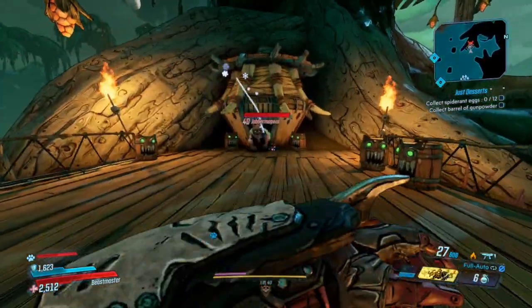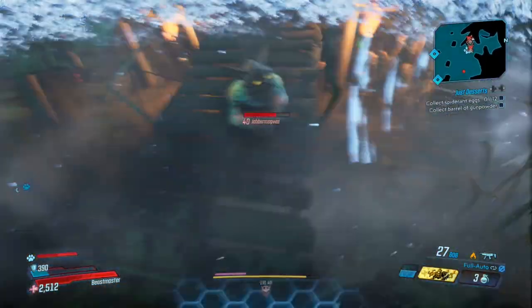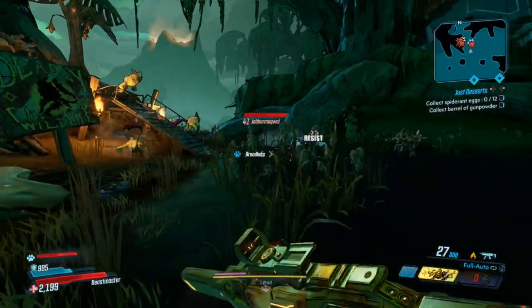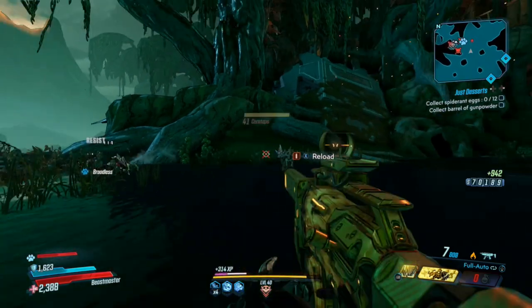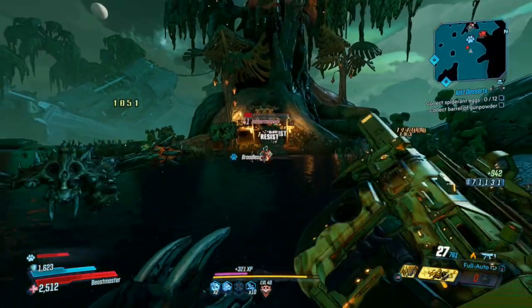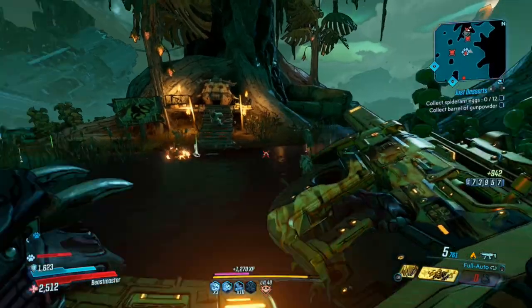Just mosey on over to this hut over here and start lobbing grenades everywhere and you'll notice an angry little midget come out. Just keep chucking grenades at him — he'll start duplicating and duplicating and then duplicating again. You can do this as long as you have grenades, and they are kind of hard to come by so keep them in stock.